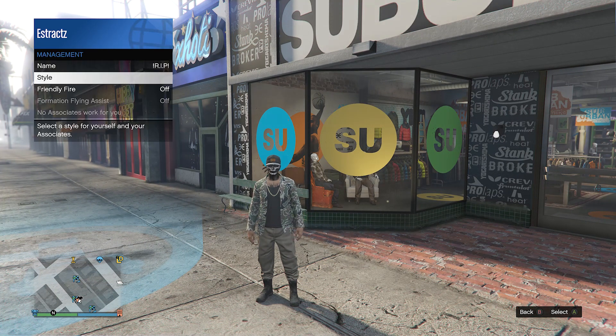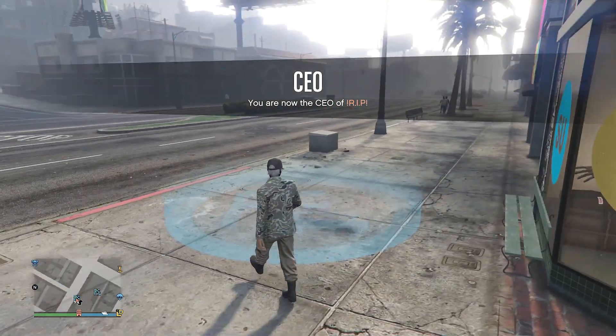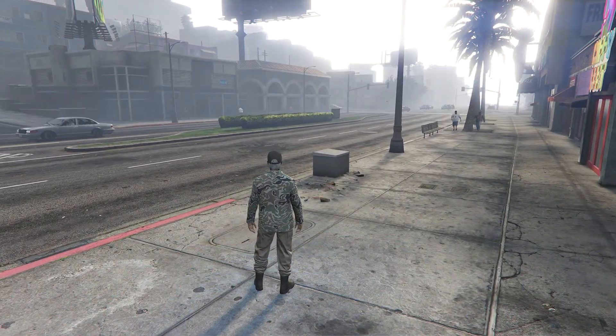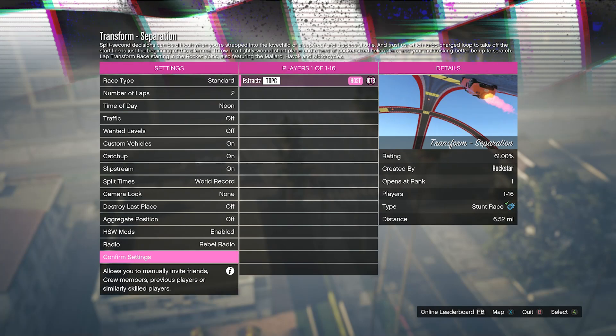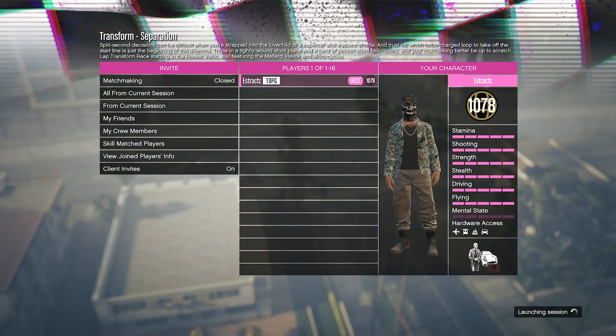After you've equipped the warlord outfit, put away your interaction menu and walk into the blue stunt race circle and press right on the d-pad. You don't need to change anything in here, so after you've loaded in you can hit confirm settings and then launch the job on your own.